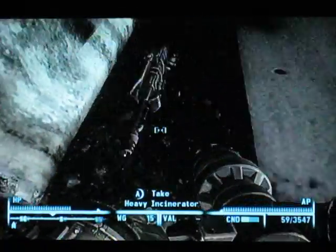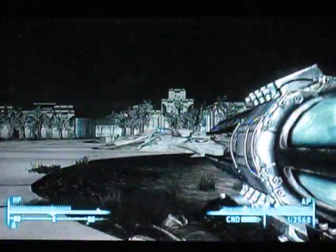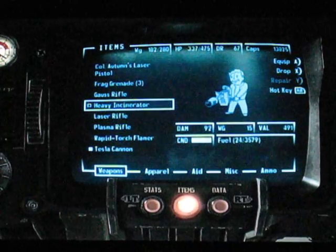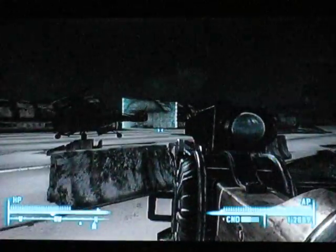Heavy incinerator — if you guys haven't already seen this, I've got it right there. And also in this video I'll include a couple other good guns. The Tesla Cannon — very, very powerful, extremely powerful. And the heavy incinerator I just showed you, it's like a mortar type, very long range, very powerful. And the Gauss Rifle from Operation Anchorage DLC — very powerful, but it's gotten a little weak to the point where it can't even kill someone in one shot.